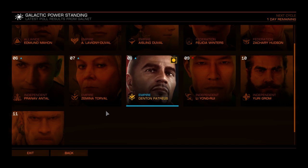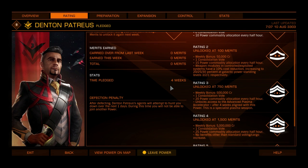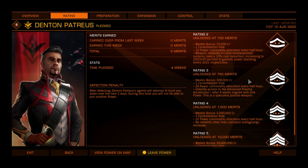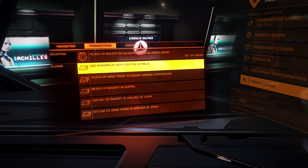Looking at my current power — Denton Patreus, because I want the Advanced Plasma Accelerators — I can see I've been with him for exactly four weeks, which is perfect. What is required is that you need to be with each of the powers for four weeks and reach rank three. To get rank three you need to accumulate a bunch of merits.